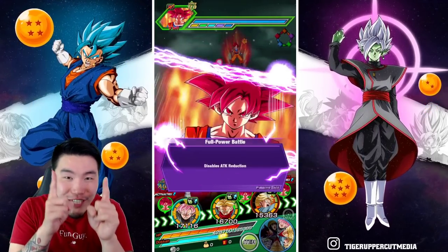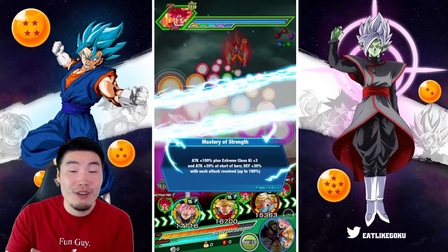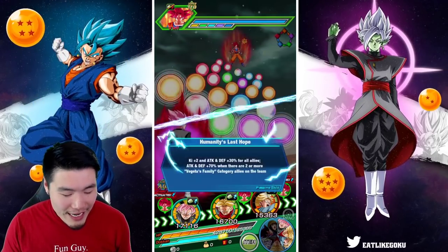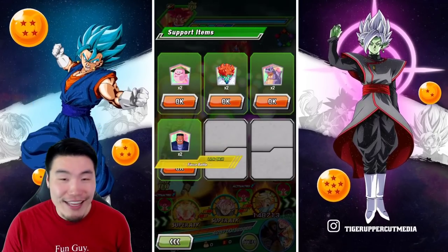I thought we were set. I was like, we got this. He only has this much HP left, we'll kill him straight up — 3.6 mil for the super, there's no way we don't kill him. I think he has to survive that. Oh man. That really sucks. That's painful.